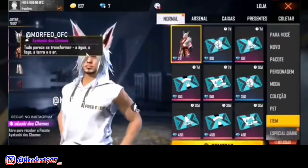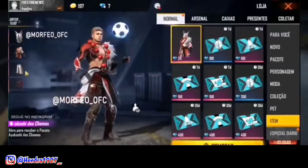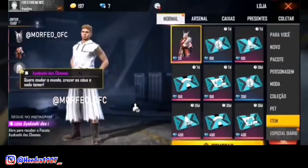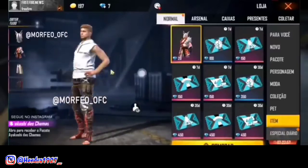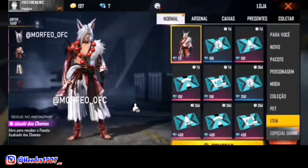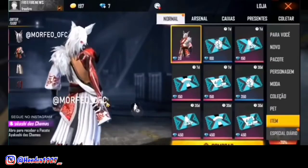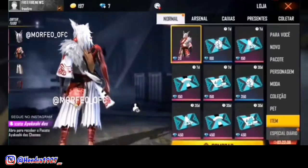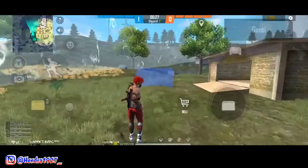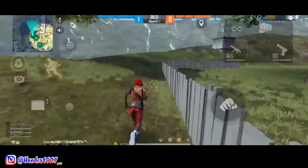Gila sih, gua suka banget nih sama set bundle dengan tema kayak assassin-assassin gini. Garena, I love you. Dan biasanya kalau ada set bundle baru gua itu cuma suka skin rambutnya, skin bajunya. Kalau yang ini gua suka semuanya. Desain set bundlenya keren banget, ditambah lagi ada animasi kayak aura-aura berwarna hitam di bagian lengan kanannya. Ini set bundle incubator rasa set bundle Elite Pass Season 1. Merilis set bundle yang gak ada bumbu-bumbu robotnya gitu kan.